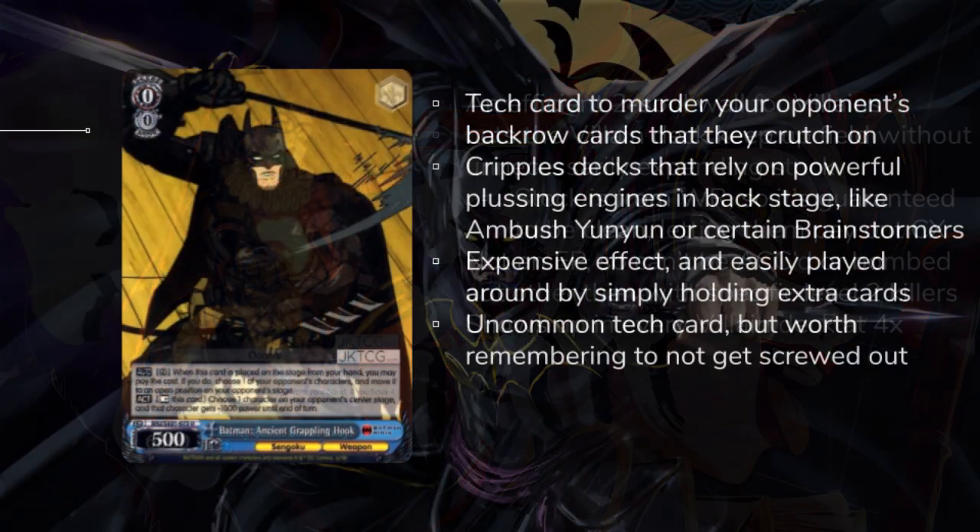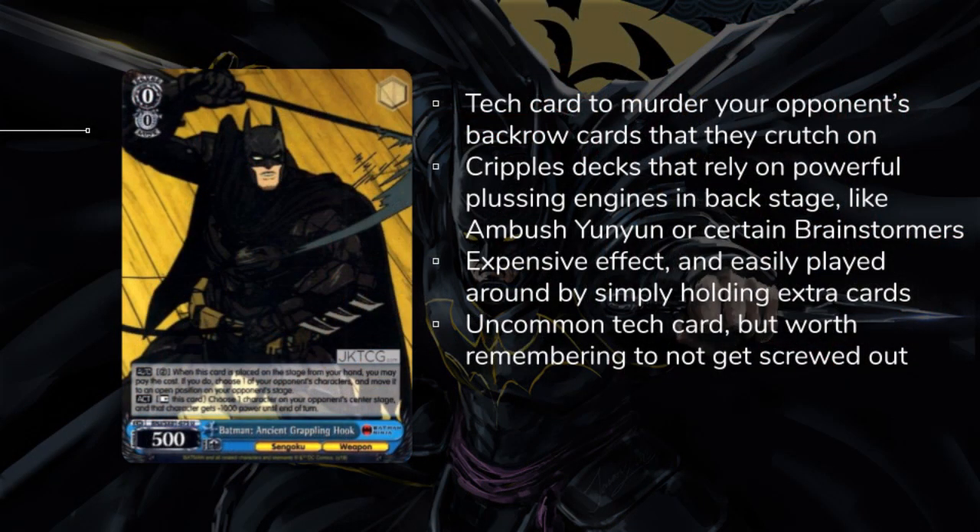The next card is a very spicy one: Batman Ancient Grappling Hook. This card is used as a tech card to pull up and attack your opponent's back row cards. The Batman can pull up your Brainstorm, your back row assist, or whatever important card you have in the back row for the low cost of 2 stock, and then proceed to attack it with another one of their characters. So if you see your opponent playing this card, it may be a good idea to hold an extra copy of your important back row cards so you don't get screwed over by losing whatever you have on the board.